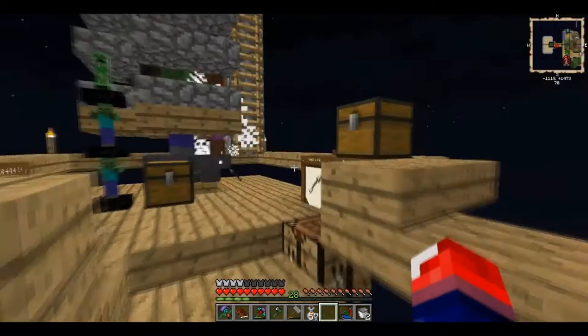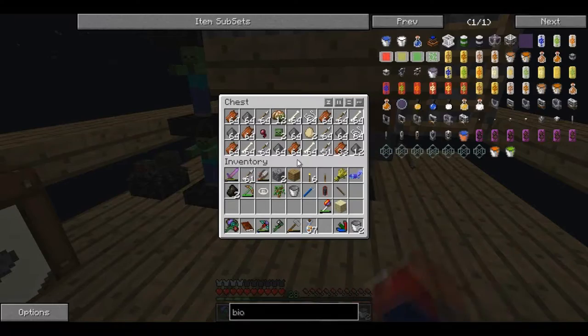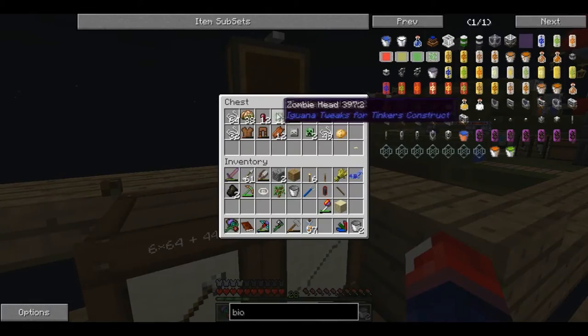I've died like three times inside the nether — it really isn't a place you want to go. I've got some hoppers running in from my mob spawners into this chest, which is kind of full. I really need to empty it. I have some barrels storing items and I've got some stuff here.